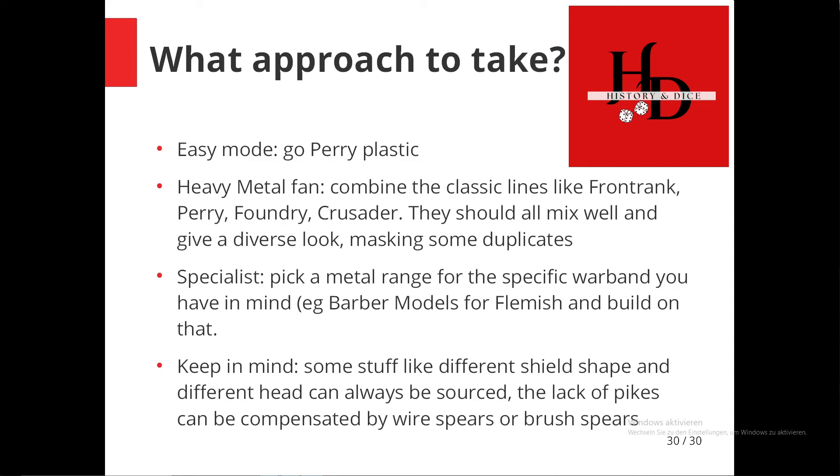You get the advantage of masking duplicates, because with more variety the duplicates catch your eye less. Then there's the option to pick a specialist range — for example, Barber models for Flemish, or build your Scottish warbands from Antediluvian and Magbury. Just keep in mind if you want to build certain aspects of your warband you may need some customization. For example, I'm not aware of any proper pike models, but that's fairly easy to solve by just removing weapons and getting some wire spears of the appropriate length to use as pikes. Different helmet types are fairly easy to source as well, because there are so many plastic kits.